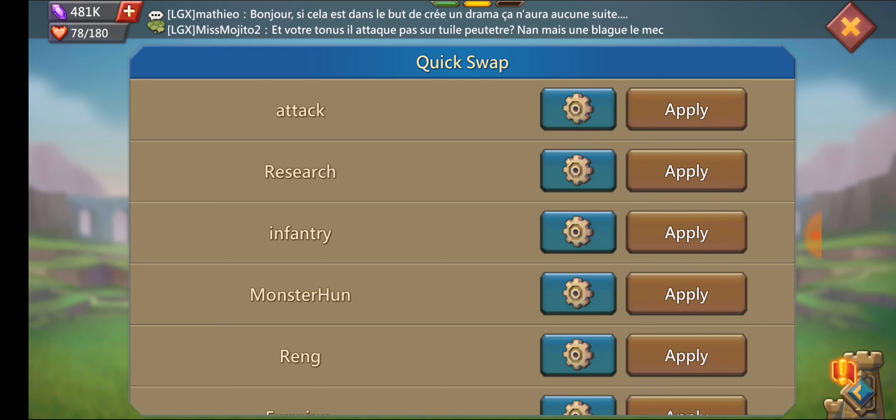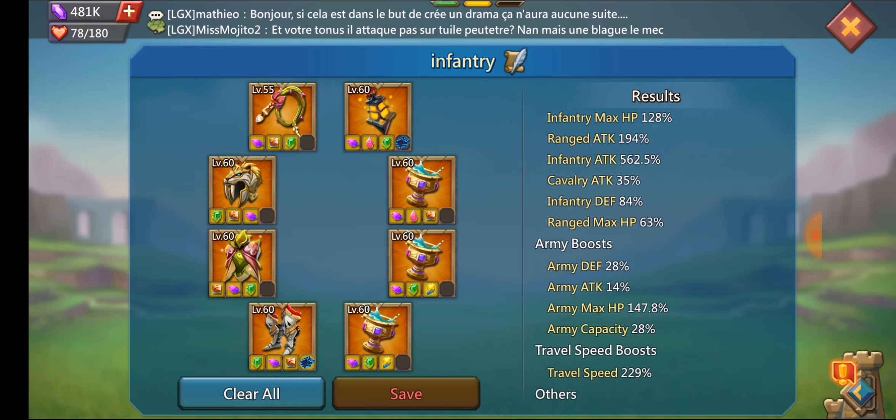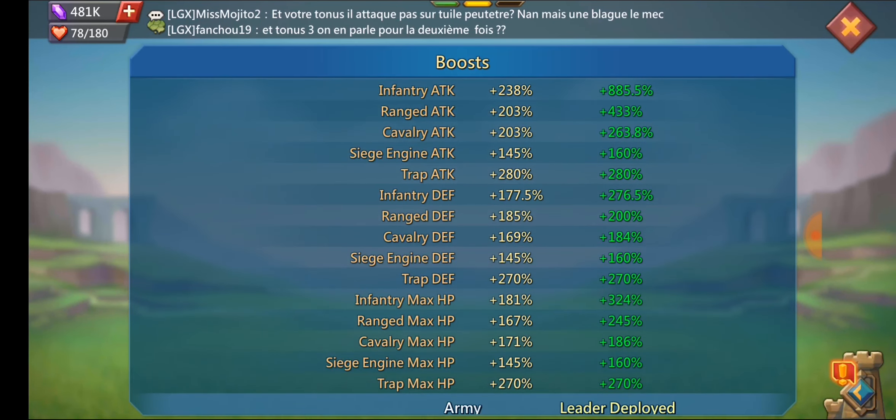Looking at the stats on the infantry gear itself, he's got 562.5% infantry attack, 128% infantry HP, and 147% army HP. The infantry HP and army HP together is like 270% HP. He's still got 229% travel speed just in his infantry gear, so he's only getting an extra 30% when he throws on his speed-up gear. He could technically just attack in this gear and it'd be almost as fast. His stats in infantry gear show 885% infantry attack. He does have the fort right now for infantry, so without it he'd be around 860%. That's his infantry attack — 885 with the fort, 860 without.